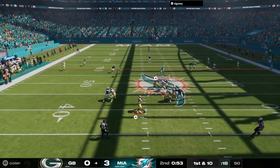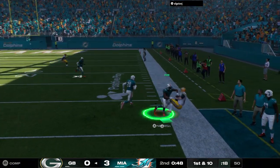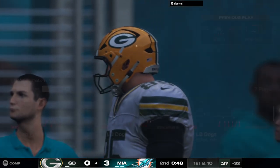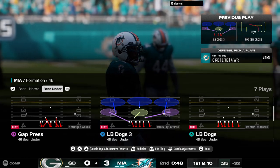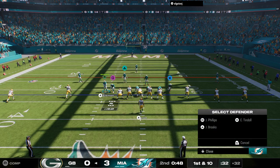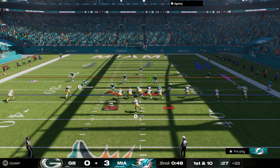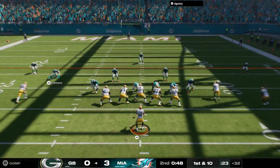On first and ten here's Love — the catch is made — this is Tucker Kraft. First catch for him on the afternoon and it results in a first down. This is the epitome of a really short throw and a really nice run after catch. For a quarterback it all counts the same — you don't always have to throw the ball downfield to generate explosive plays, and these drag routes can be very very effective.